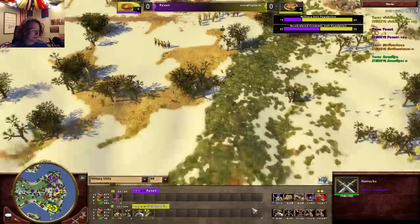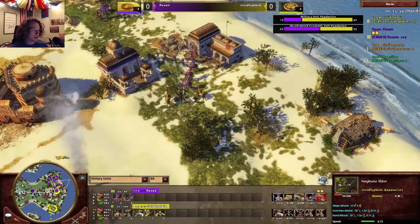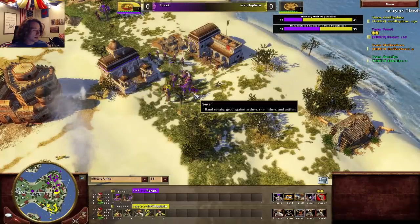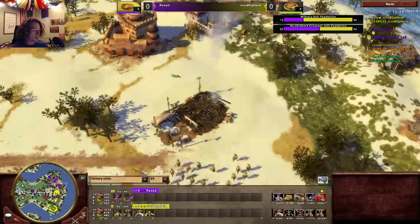If he had three Mahouts that would be really good right now — that would be perfect. He's got some Sours there and it looks like he'll be able to kill these Naginata. Sours don't do very well against other cav, but the Agra Fort is really helping. He sent Desert Terror as his next card.